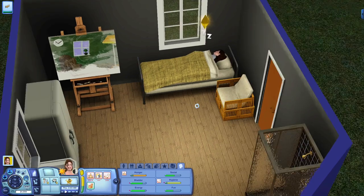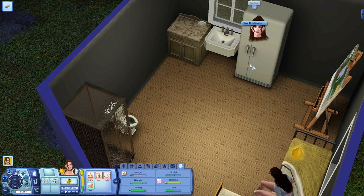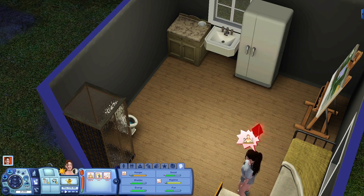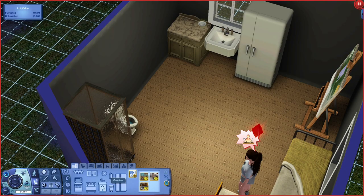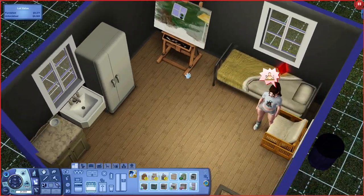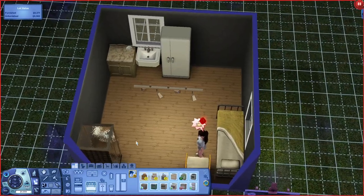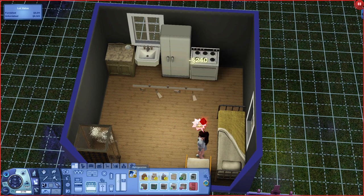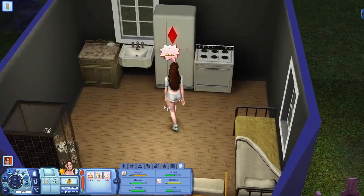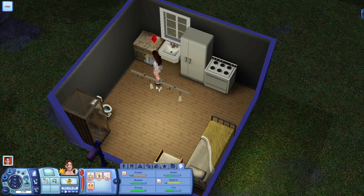Alright, she's hungry so we're gonna have her get something to eat. I think she needs a stove — I was really trying not to do that. Maybe I'll put that up there. Let's have waffles. Also I just remembered that we didn't have wallpaper at all.